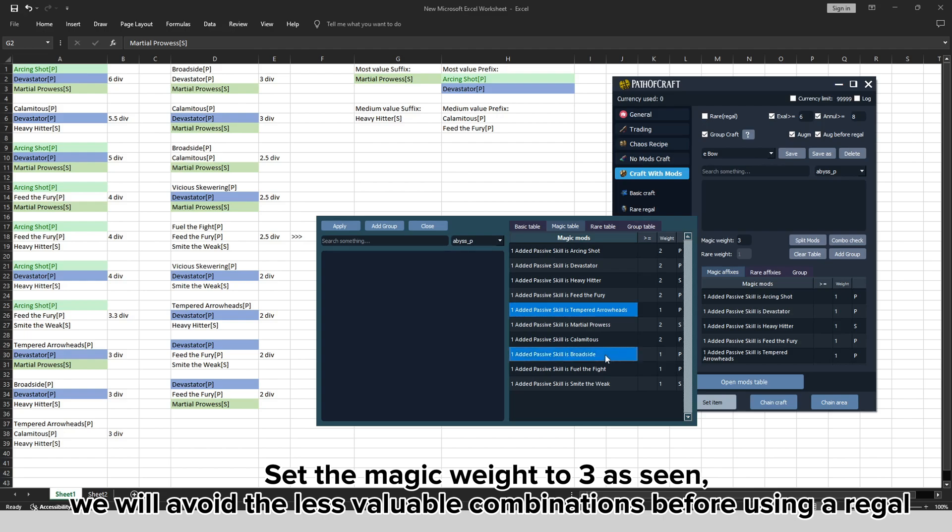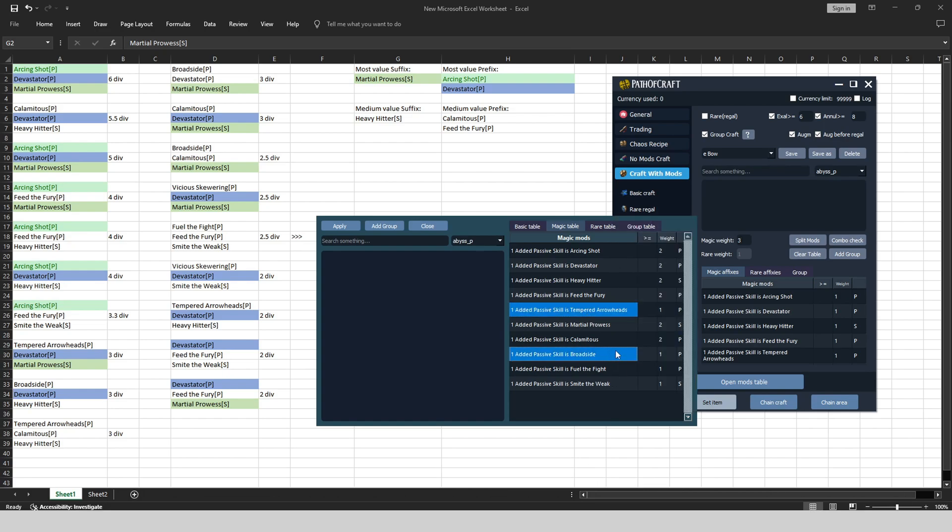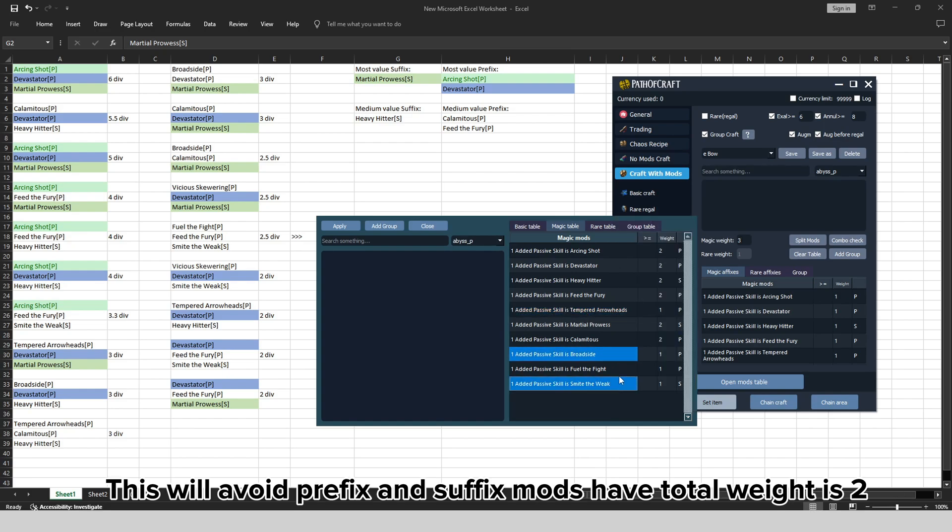Set the magic weight to 3 as seen. We will avoid the less valuable combinations before using a regal. This will avoid prefix and suffix mods that have a total weight of 2.